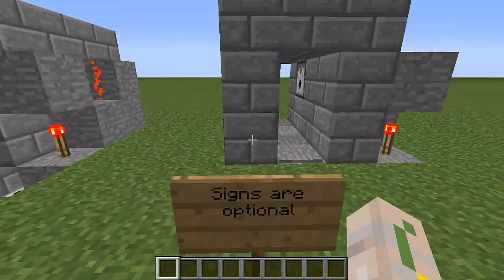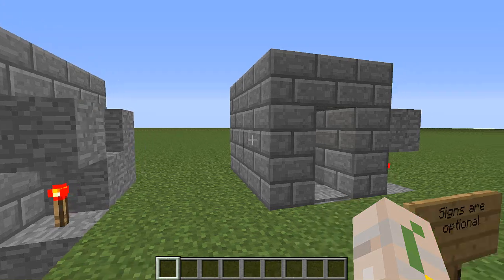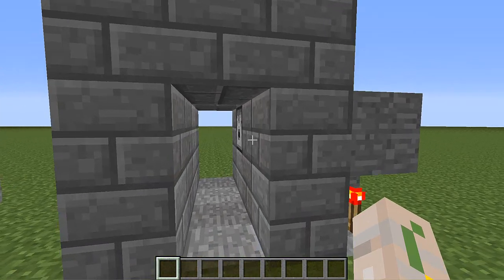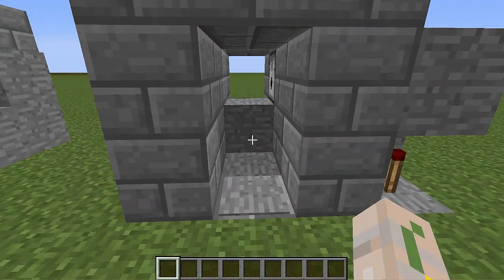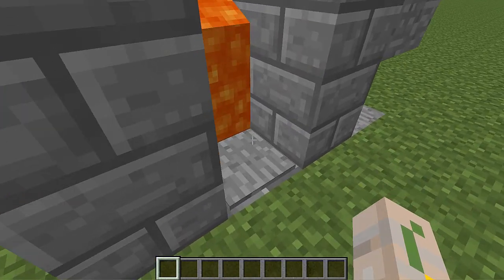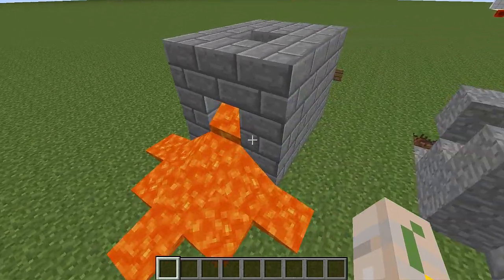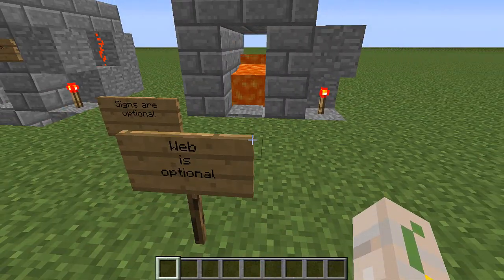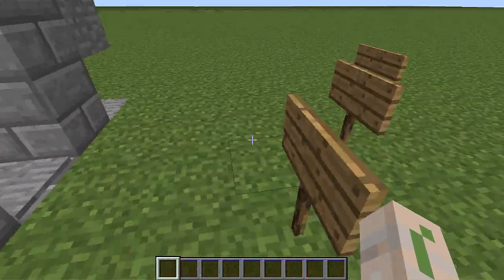Some of the optional things are the signs at these two corners. As you can see on this other design, there are signs so lava doesn't spill everywhere, but really those are completely optional. Even if you don't have the signs there, the lava won't really go everywhere. This one has lava in it — if we click on it real quick, the lava comes out and will pour all the way here, coming to this pressure plate and stopping, though on this side it will spill a little bit out the back. Signs are actually optional — you just click on it again to turn it off. You might get a little messy on the other side, but if all you have is stone there, it's really not a big deal.